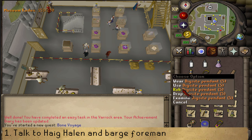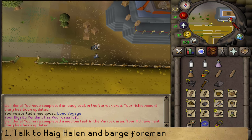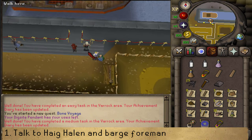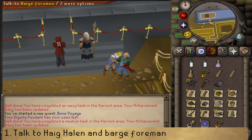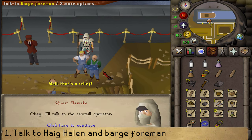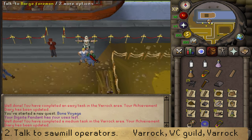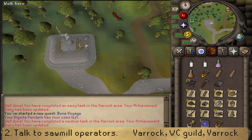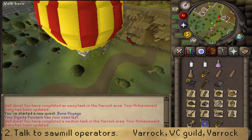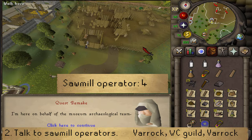I'm going to be using the dig site pendant to teleport there. Go east and just northeast of the most northeastern dig, you will find the barge with a ship — there you should find the barge foreman. Talk to him, and after speaking to the barge foreman, make your way to the Varrock Sawmill. You can simply run northwest, teleport to the earth altar, or use the sawmill teleport scroll. Talk to the sawmill operator and select option four — that you're on behalf of an archaeologist's team.